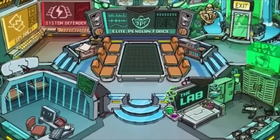Along with the holographic table, there's the classic EPF hologram board up on the wall that says 'The Penguin Force,' along with a spy-style area to the right. I'm assuming that's where you get to buy a lot of the gadgets and stuff that you can use, as well as a lot of the apparel.